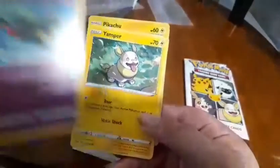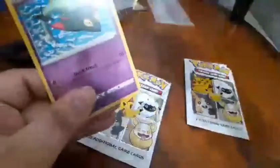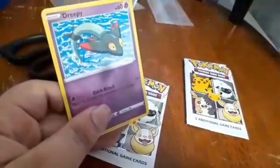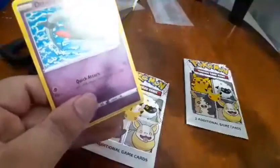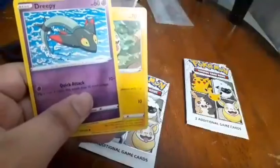So we got Weedle. Yeah, I'm not really sure what that Pokémon is, but yeah. And we got the puppy Pokémon — I forgot about Yamper. And we got Pikachu again — cool, got more Pikachus.